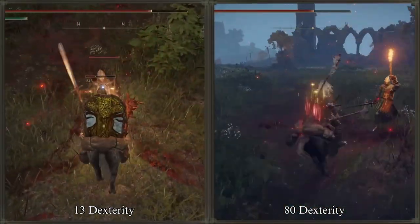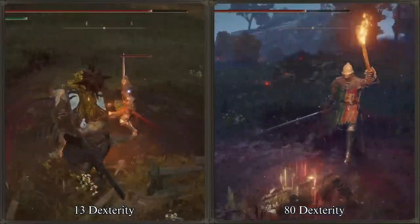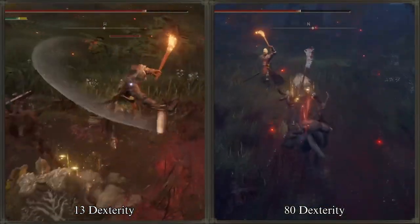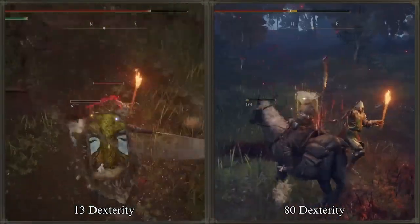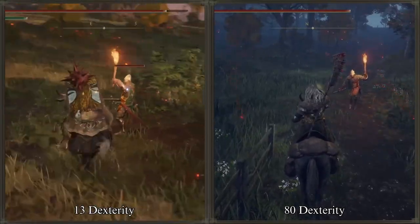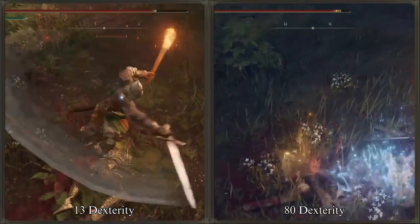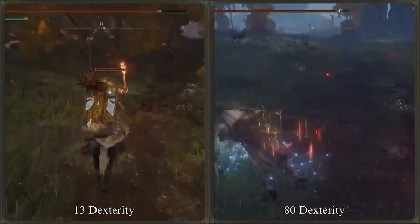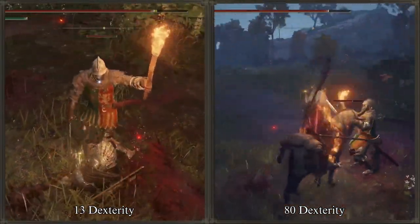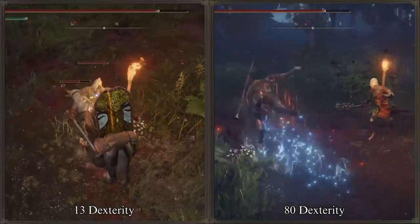That being said, after all of my testing, I could not find any correlation between mounted combat resistance and Dexterity. On screen, you are seeing two of my characters get hit repeatedly by the first Godric soldier right after the Church of Elleh, at the very beginning of the game. The armored knight on the left has only 13 Dexterity, while the character on the right with the halberds has a total of 80 Dexterity. There is no difference in the amount of hits it takes for both characters to be knocked off Torrent — both fall under the same circumstances. I was unable to find any difference at all. If you have found different results or believe my testing is flawed, do not hesitate to let me know in the comments. I would be happy to understand this better and make any revisions necessary.